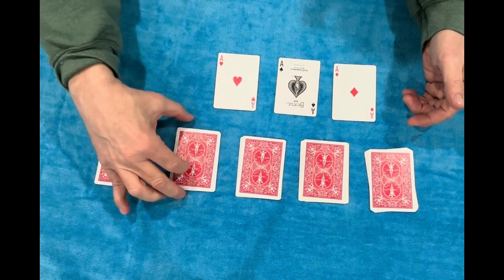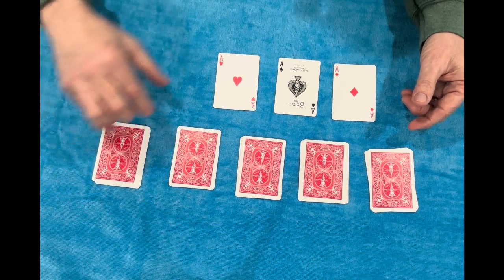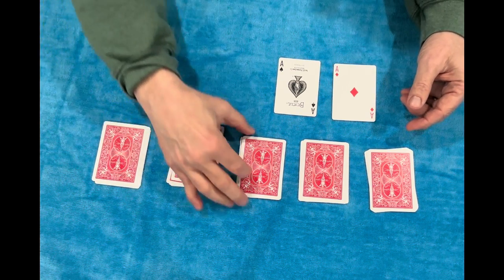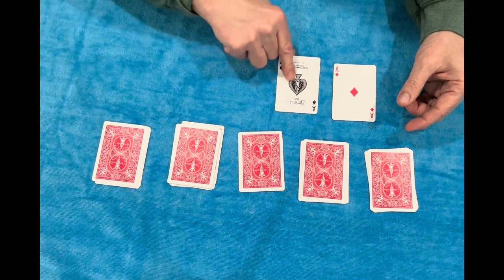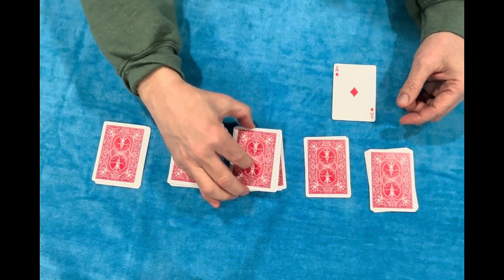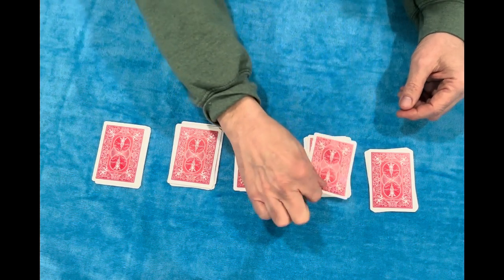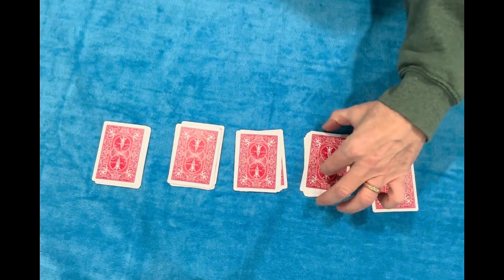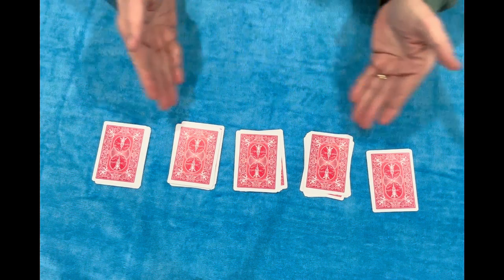Cut pile number two wherever we want, put it on top of pile number one. Take ace number two, put it on top of pile number two. Cut pile number three anywhere we want, put it on top of pile number two. Take ace number three, put it on pile number three. Cut pile number four anywhere we want, on top of pile number three. Take ace number four, put it on pile number four. Cut pile number five anywhere we want, put it on top of pile number four.